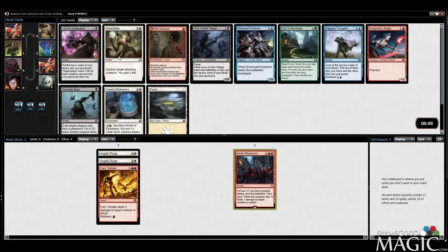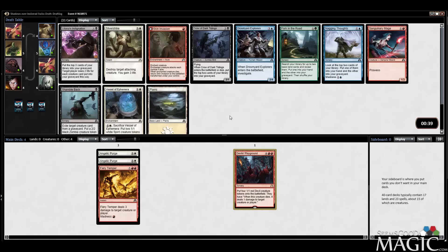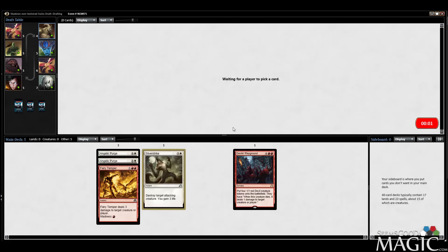We've got Silver Strike, which is decent removal, and Vessel of Ephemera, which works well with Angelic Purge. Silver Strike's not bad — much more defensive. I really like Vessel of Ephemera. Do I like it more than a removal spell? Silver Strike's not the most reliable removal spell. If we end up aggressive and we're red-white, it's pretty good. Vessel versus Silver Strike — we'll take the removal.